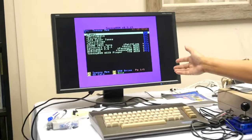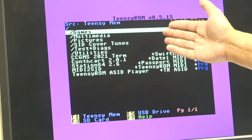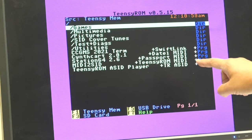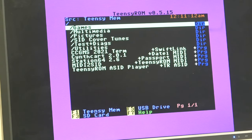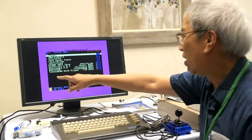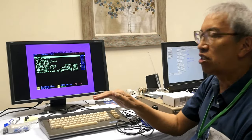Up here we have the Teensy ROM, which works well with the Ultimate 64. When you power up the system, it comes up with this menu: Games, Multimedia, Pictures, SID Cover Tunes, Test Diagnostics, Utilities, CC, GMS terminal program — so you can get online with your Commodore 64 — Synthcart, Station 64, MIDI to SID, and the Teensy ROM ACID player, which is new since its last version. We're going to see what's on the Teensy ROM in its flash memory.